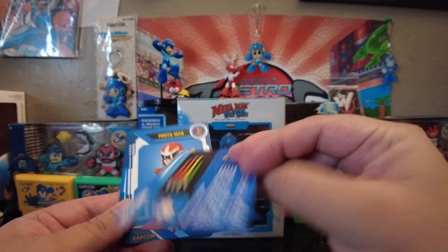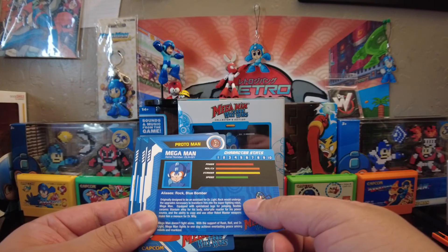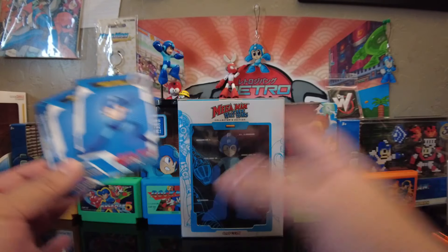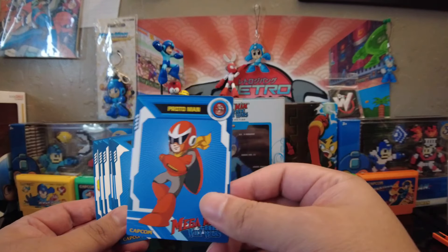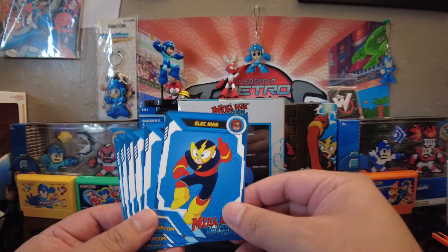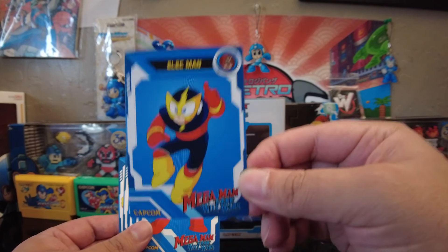We've got Mega Man. And then in the back, we've got stats there. That's really cool, actually. Aliases: Rock, Blue, Blue Bomber. And of course, this is Rock Man in Japan. I've got all the Rock Mans back there. I'm a big fan of Mega Man. I love the original series. I like X, I like all the other stuff, but original series - this is my favorite guy, by the way.